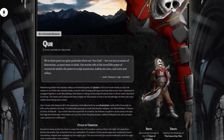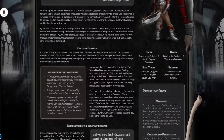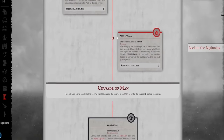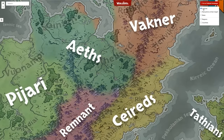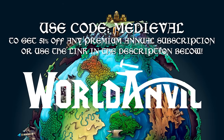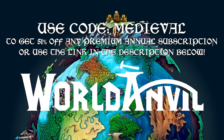It also has the ability for you to publish and monetize your work through World Anvil, meaning that you can build your fanbase and quit the day job. It's the perfect tool for creating a rich, engaging world, and if you want that to be medieval-themed, we absolutely approve and would love to see what you create. To help you get started, you can use our code MEDIEVIL to get 51% off any premium annual subscription, or by going to the link in the description below.